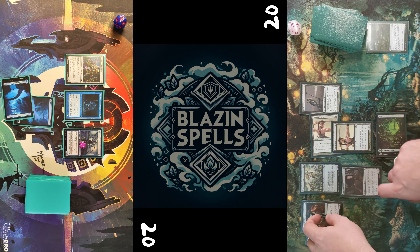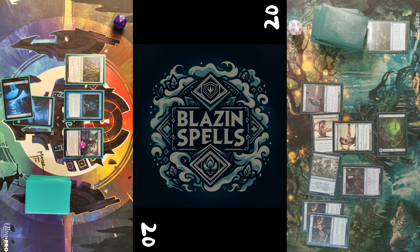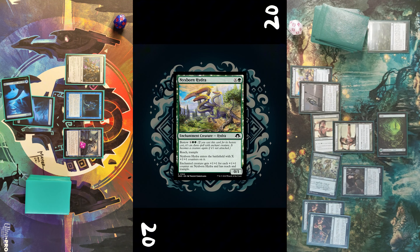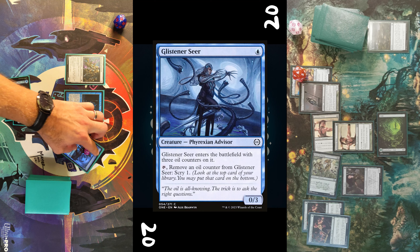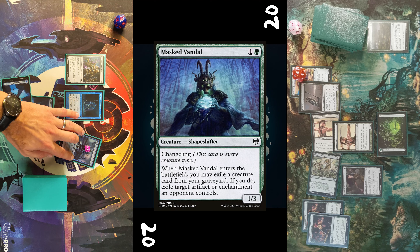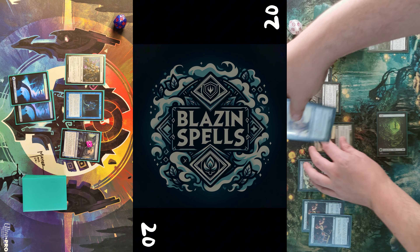He casts those creatures, then has the possibility to return a Forest to hand to untap Priest of Titania, play a land for turn, one green mana, and then tap for another eight mana — nine mana in his pool total — so he bestows a Nyxborn Hydra on the Nettle Sentinel with only six counters, so I think he miscalculated here.